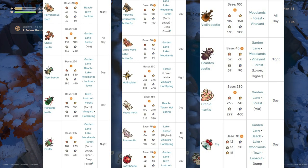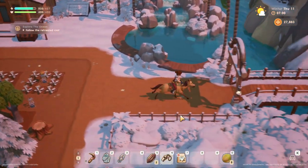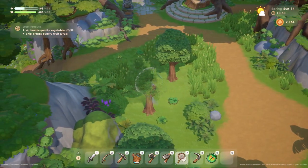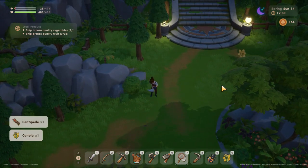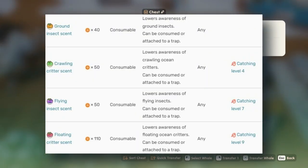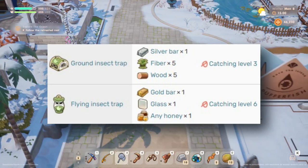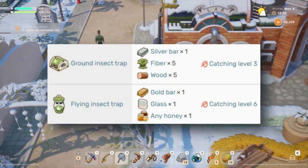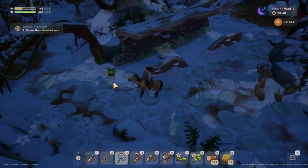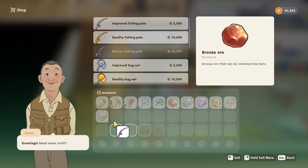Bugs. Bugs are an important element for increasing your town rank by donating them to the museum. Some types of bugs also have a fairly high sell price. When catching bugs, you can try approaching slowly or using a dash. You can also use scent, which you can craft yourself — make sure you use the right scent. The easiest way to catch bugs is to use traps: there are two types, for ground insects and for flying insects. Make sure to not place traps in the path of walking NPCs because the trap will disappear the next day. You can also buy better bug nets to increase your net's catching radius.